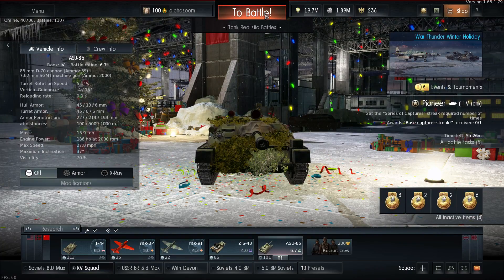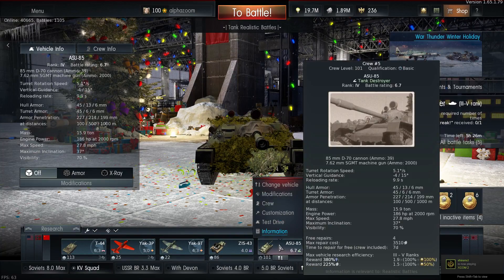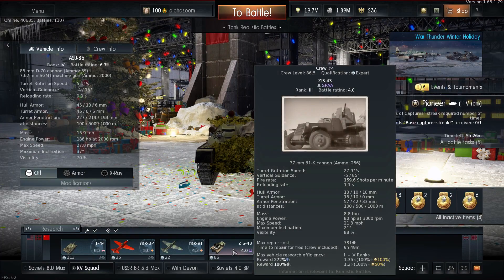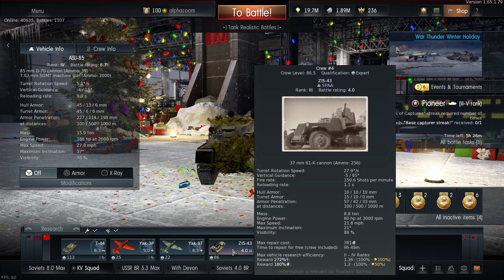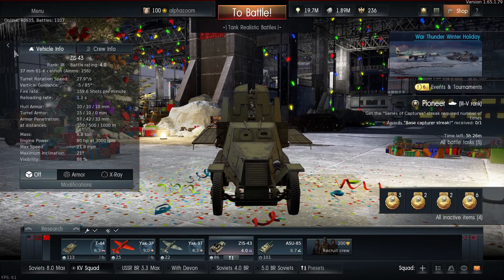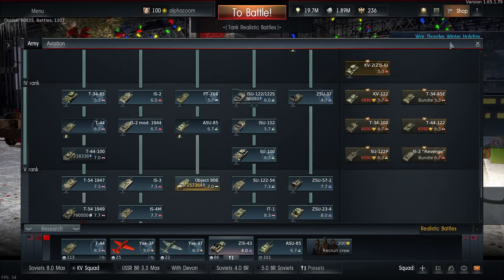Anyway guys, let's go ahead and take this out and see what we can get. I'll probably die instantly but it is what it is — it's a pretty crappy lineup. Unless I'm top tier and it doesn't go above 6.7 it's tolerable. I don't think I'm really going to use this long-term, but I'm doing it just for the modifications to help grind towards the Object 906.